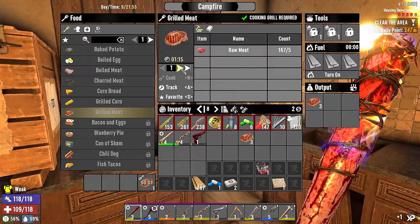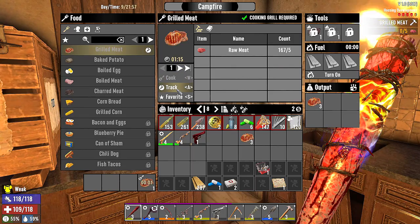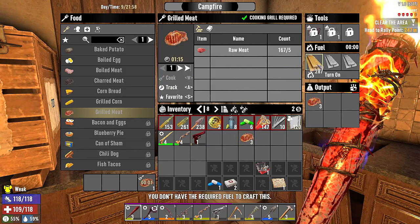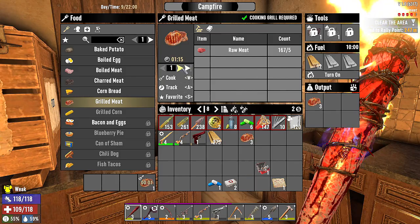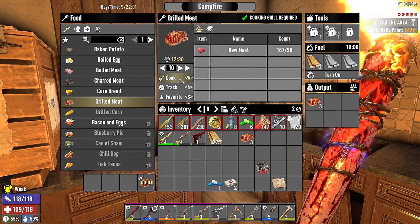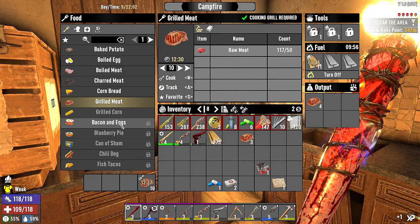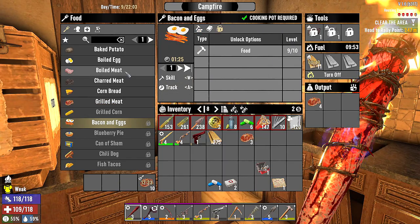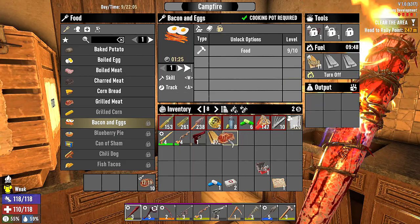We have the nomad headgear which makes us use less food and water — fantastic. We have the preacher outfit — damage resist against the zombies, maybe that's why we're not getting so beat up. Biker gloves give us melee damage and nerd boots give us a safe fall distance — wonderful. We've already grilled a bunch of meats. Oh — we can't cook. We'll crank that up to 10 minutes. We'll make 10 of those. We got so much grilled meat. We can make bacon and eggs — we need one more food book.